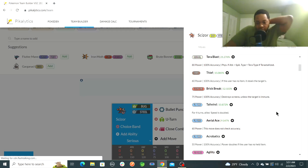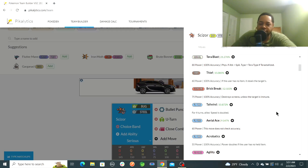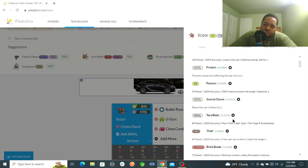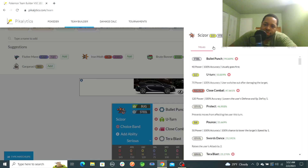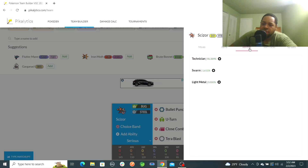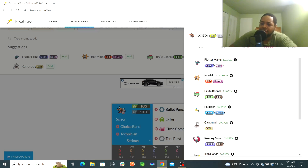People either go with Tera Blast, Breaking Swipe to get rid of screens, or Thief — and I didn't even know Scizor gets Tailwind, but it does. Aerial Ace to get rid of Flying types is not a bad idea either. I want to see how Terra Blast works, so we'll try that. Items: Choice Band, ability: Technician — there's no other way to do it, Light Metal is useless. I was already down with getting Roaring Moon and Flutter Mane as teammates.